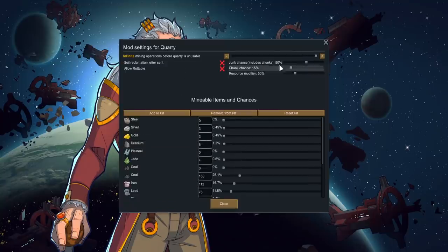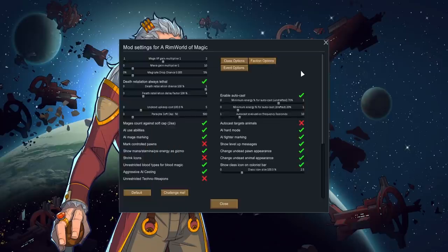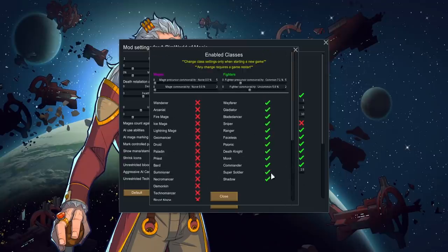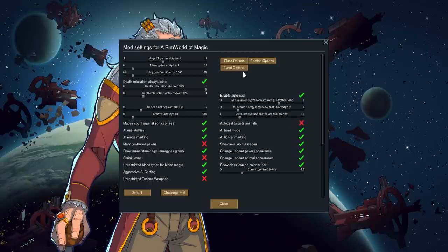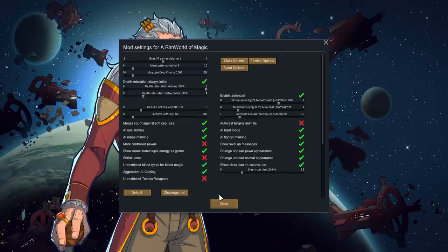For faction options, change all enemy factions to have no access to mages — simply drag all the bars on the left-hand side down to zero. For event options, I disabled all of them — it doesn't really make sense to be attacked by a demon during a medieval zombie apocalypse. That's all there is to that one.